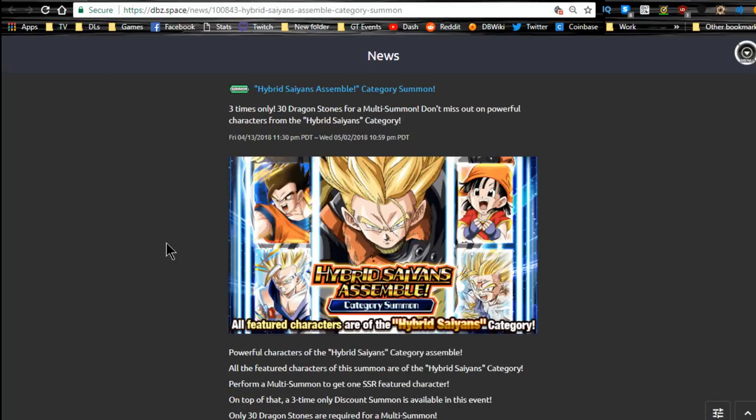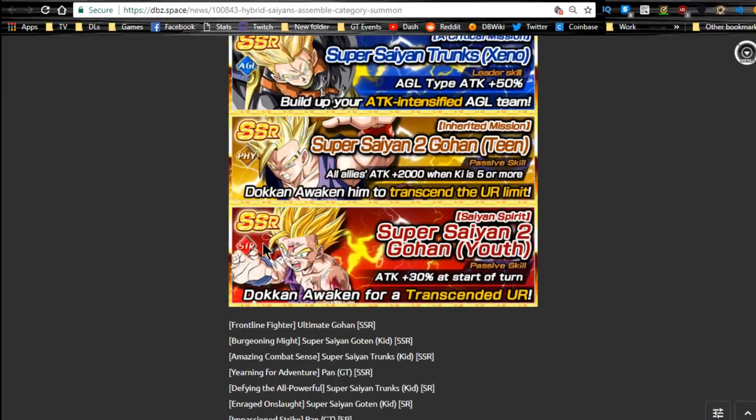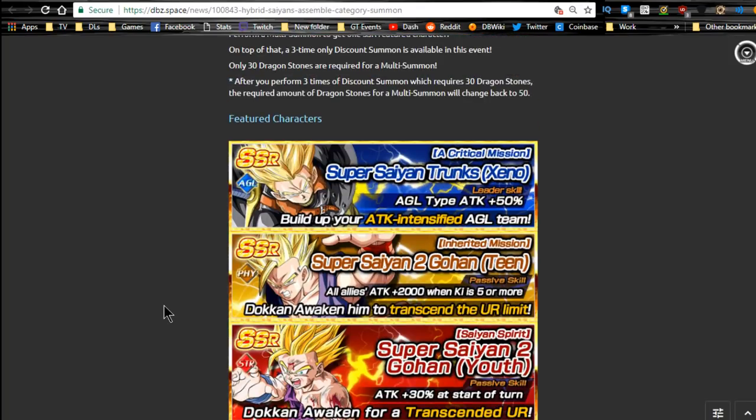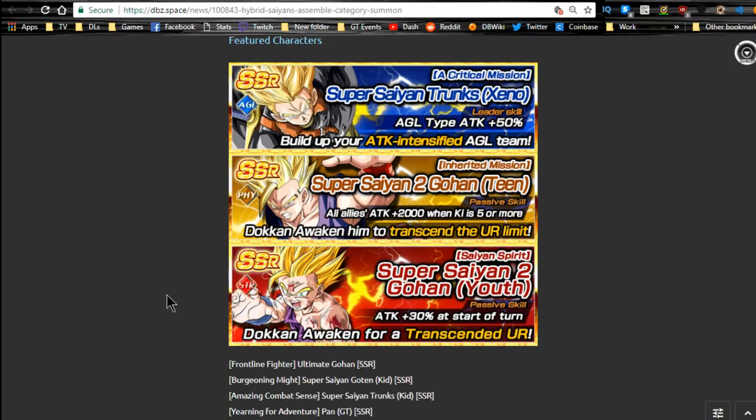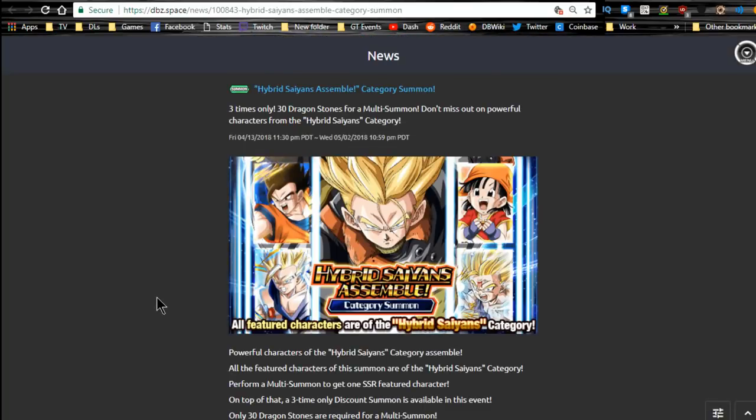The Hybrid Saiyans banner has three discounted summons for 30 stones each. I did two out of three — those last two stones would have come from finishing the Raditz event. It runs until 5/2 and has Hybrid Saiyans plus all the LRs, which is the main reason I'm summoning on it. I'd really like to pull LR Trunks or LR Gosu and Rosé since I don't have those guys.